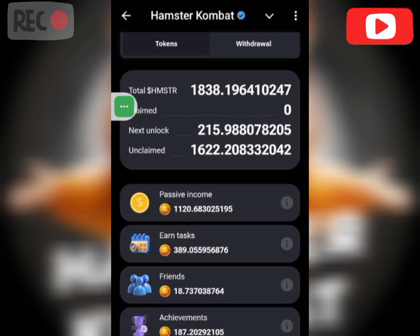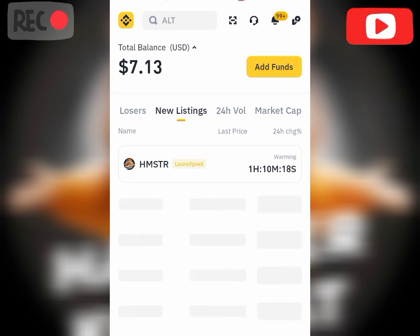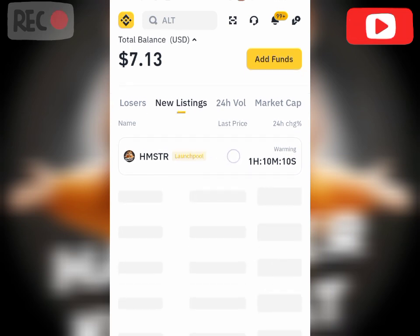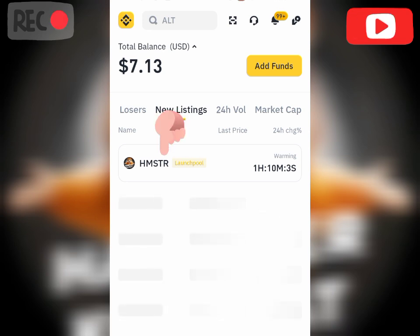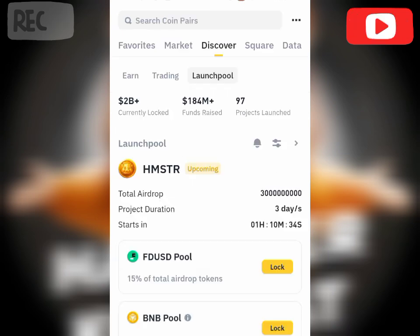Now I'd like to take you guys to my Binance to show you the launch pool. The launch pool has actually just been announced, but I'm going to be staking my assets — I have a little asset in my Binance that I'll use for this video to show you guys how to stake in this launch pool. This is the interface on Binance. The network is not really too strong, so let's click on the Hamster Combat launch pool here.